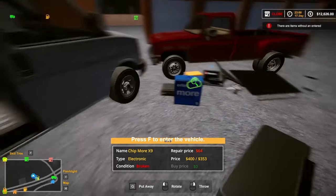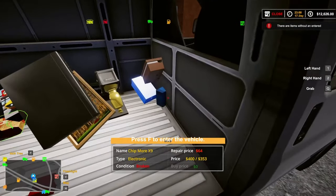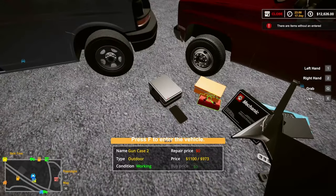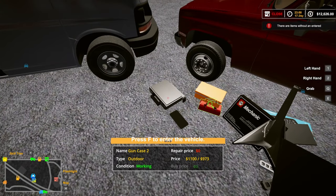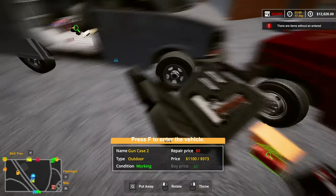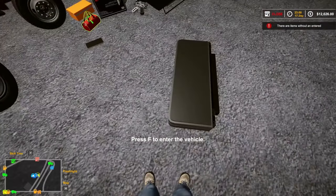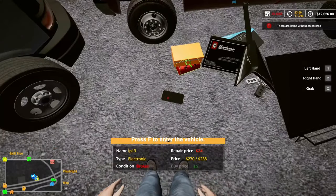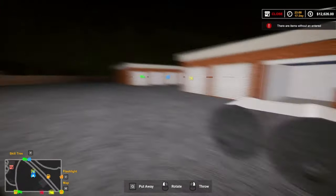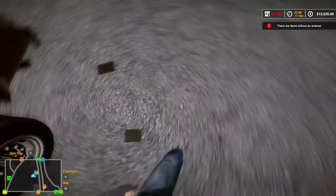Oh, here we got a processor — $400, needs to be fixed, but not too bad. Another gun case — nice, $1,000! Better than the rifle, but it needs to be fixed. We got a couple old water bottles that can be recycled.